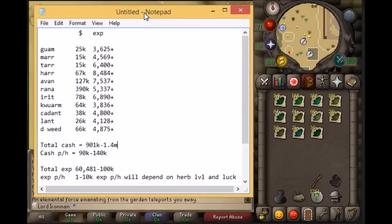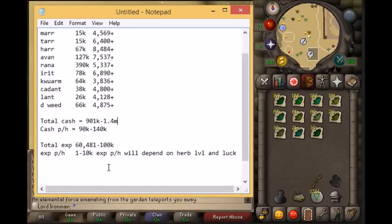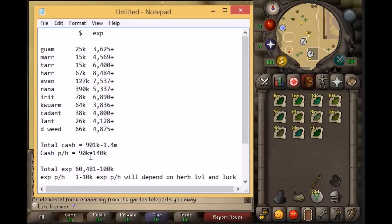The more inventory spaces you have, the more items you can carry to the Tool Leprechaun, and the more herbs you'll get per hour and the more money you'll make. The total XP you should expect here in 10 hours is about 60k to 100k Thieving XP per hour, and about 1k to 10k Herblore XP per hour.